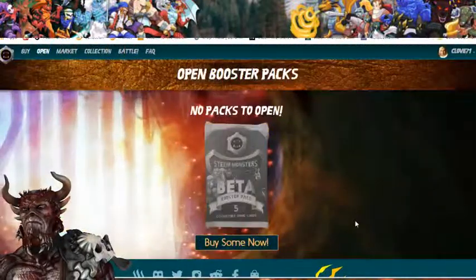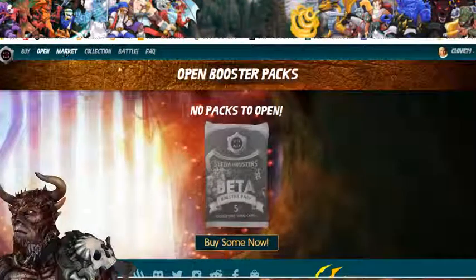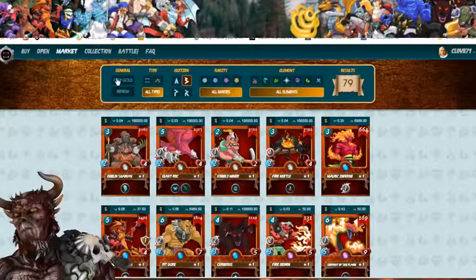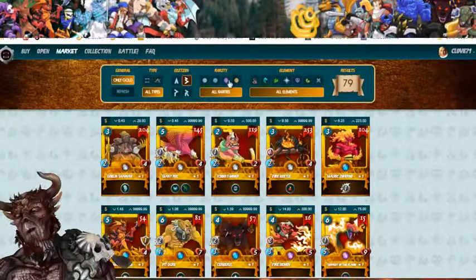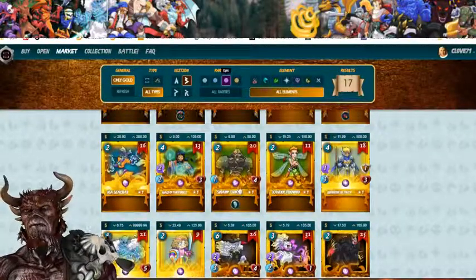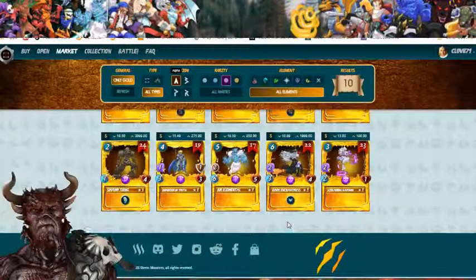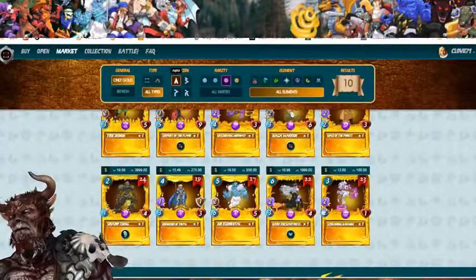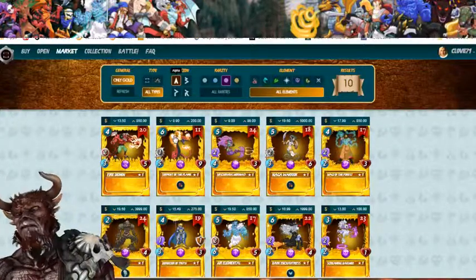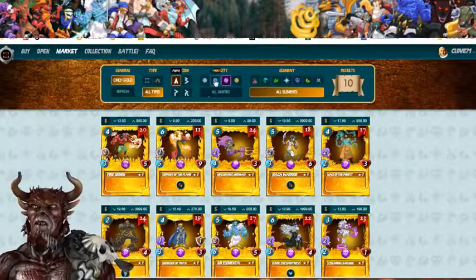Let's go see what the value is on the gold swamp thing. He's an epic — these are beta alpha something. 1950, not so bad. My god, I can't believe this is nine dollars. This is so crazy — these were like a hundred something not that long ago.